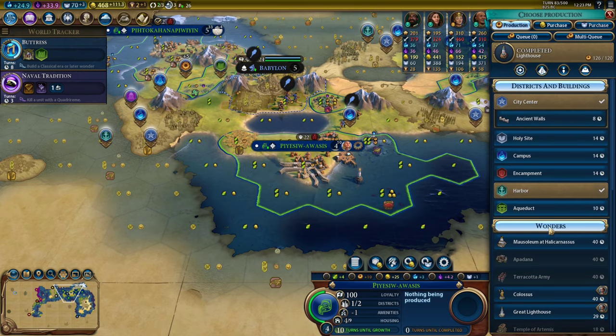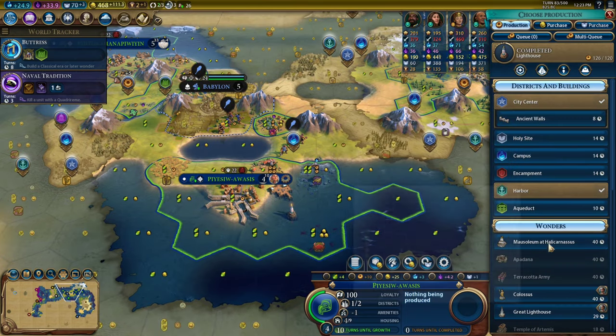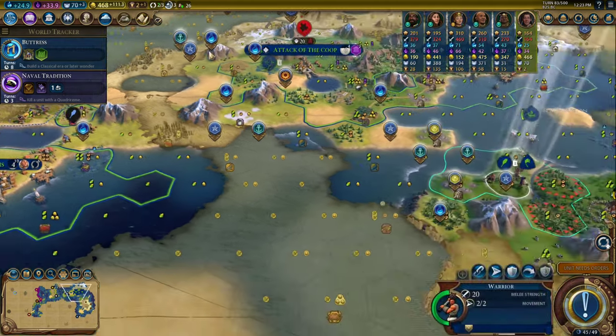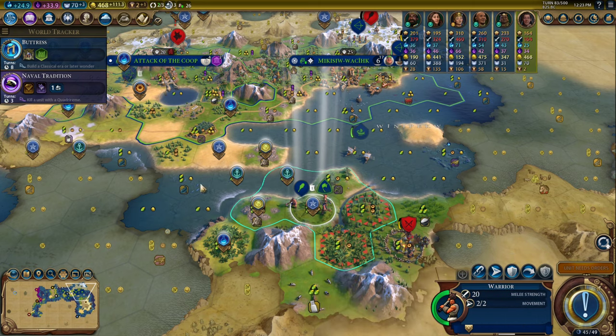What am I building in here? Let's grab a trader. Next turn, the city will grow to this border and I'll just buy this campus because I really need to get caught up on the science game. I can hold off one turn on meeting the harbor for this city — it needs to build other things and grow anyway.